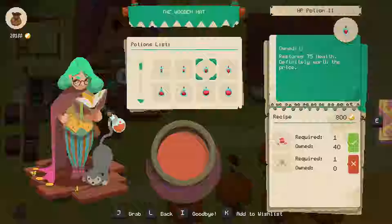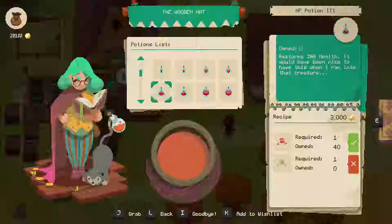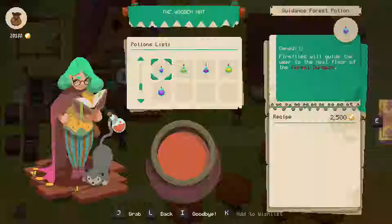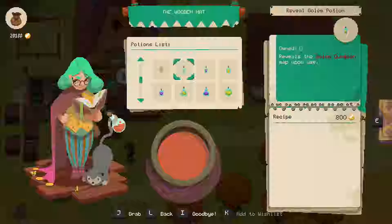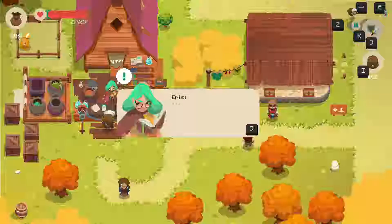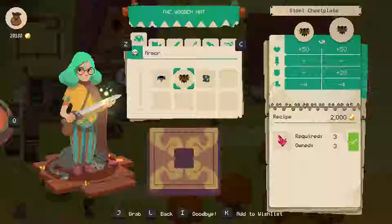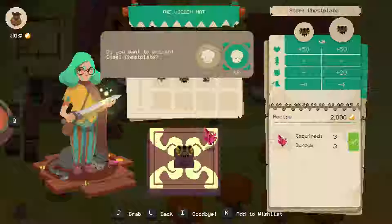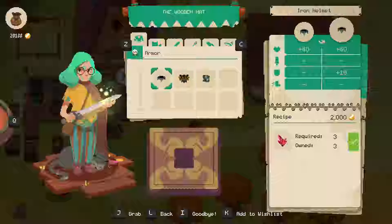Potions cost 800 to make but I don't have something that's apparently needed. Oh, fireflies — reveals the map upon use, it's 5,000. What do you have for enchantments? Oh, that's what I'm wearing — I'm wearing the steel already. Requires three of those and 2,000, gives me plus 20 armor. Plus 20 defense if I enchant.